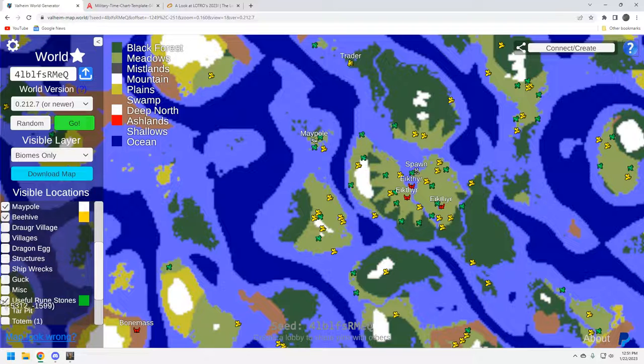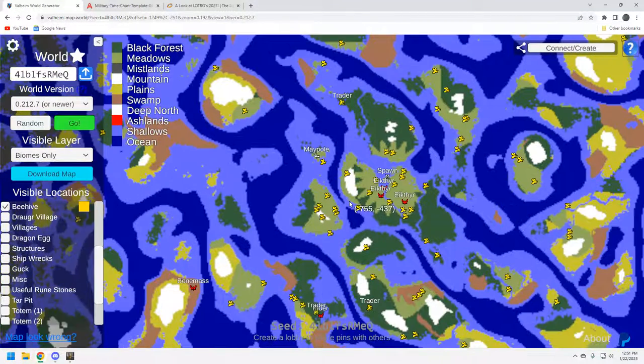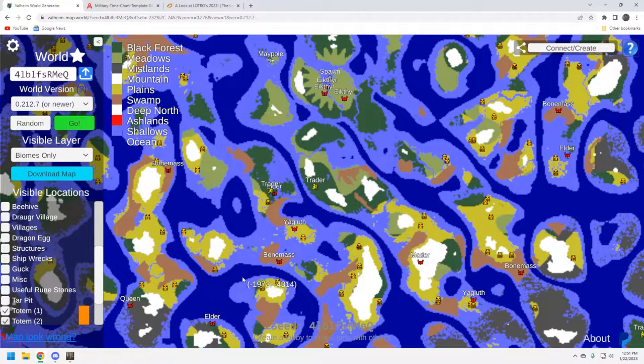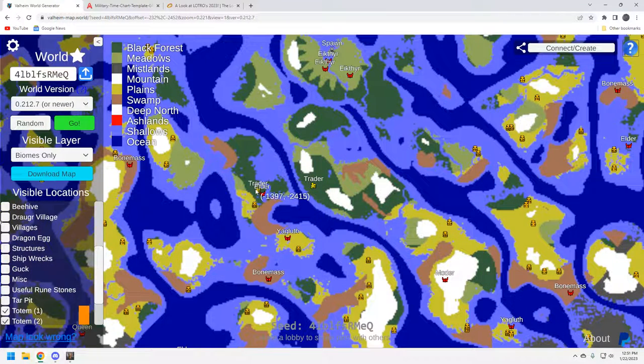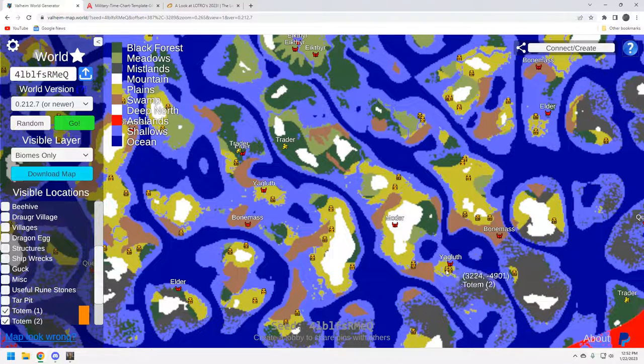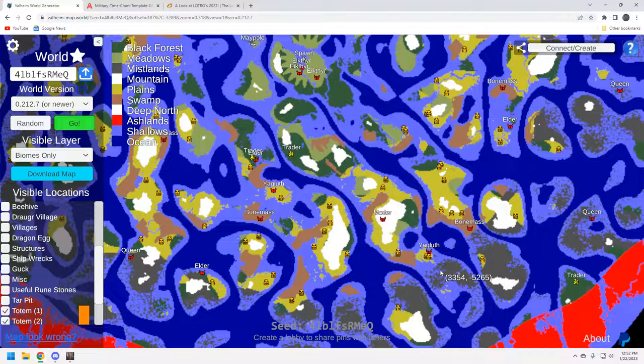Let's start looking at some of the end game stuff. Looking at Yagluth — I'm assuming you'll go to this southern one. Let's look at where the totems are. It's not great: you've got a totem here, another one down here, a few more further down. If you went to this Moder location you've got a couple over here, and there's a nice chunk right here and a couple right by this Yagluth. Not horrible, but again this is not going to be a simple seed.